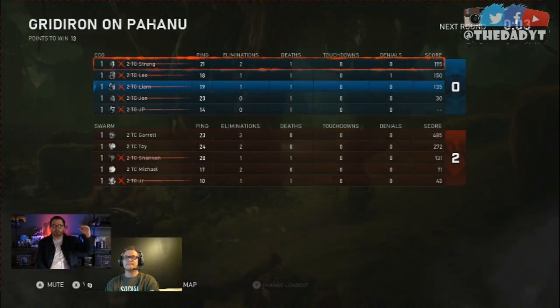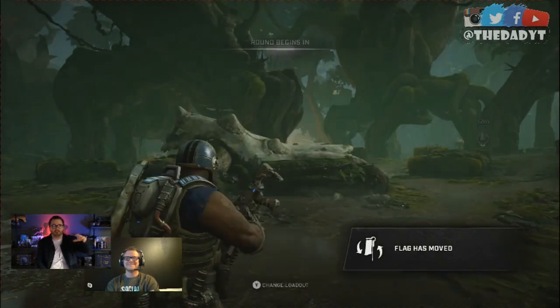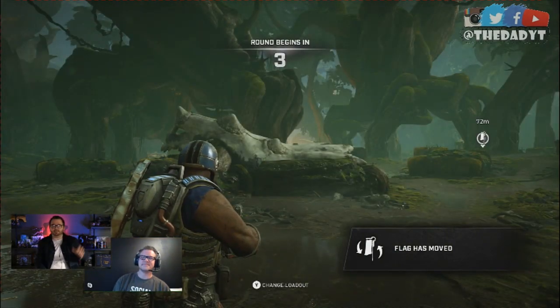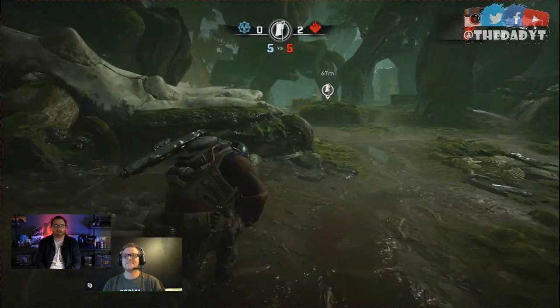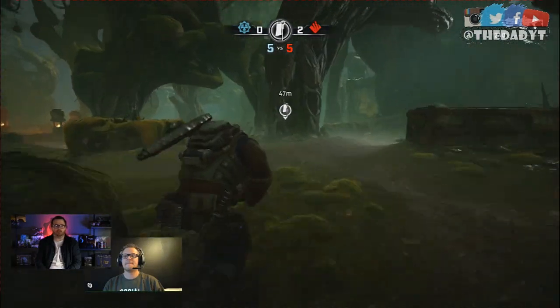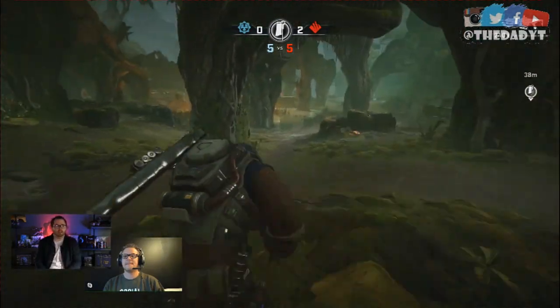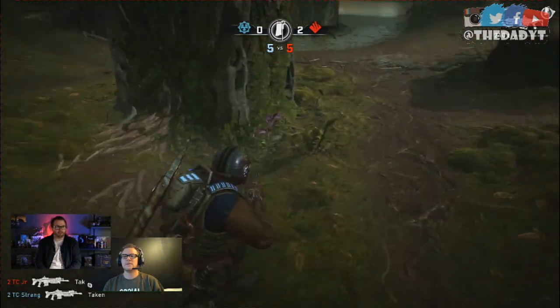Usually in a Gears map you've got flat, stairs, and maybe a ramp. But this map actually has rolling hills with real elevation differences. So when you have a Gnasher fight on this you're going to have to actually adjust your shots up and down — a lot less linearly than before. You can see all the little elevation changes just in how I walk.